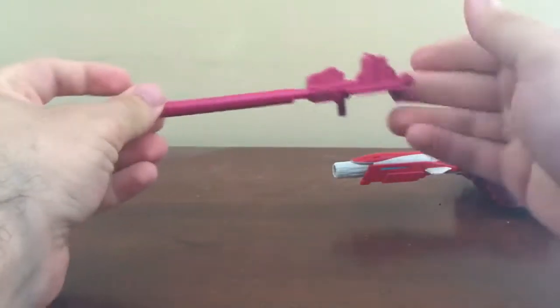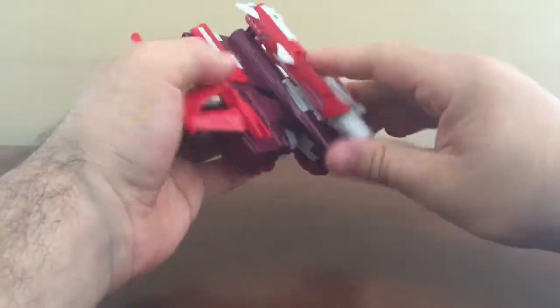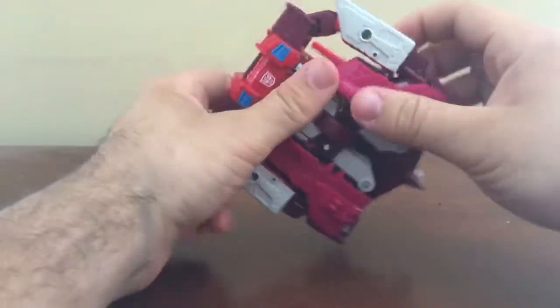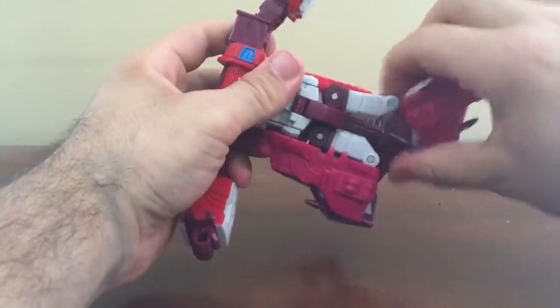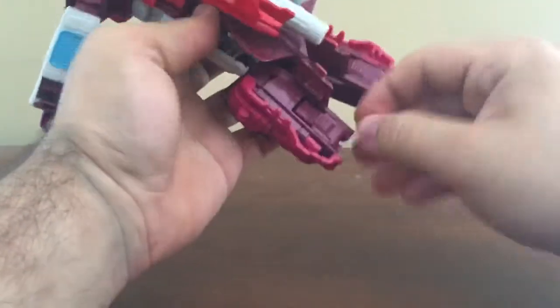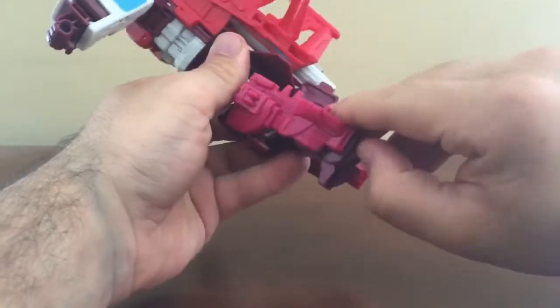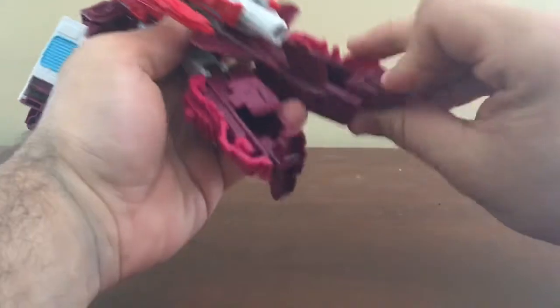When combined, that's actually for Computron. Set that off to the side. If you have Silverbolt, then you know how this transformation will go. Fold this down, detach the wings, fold them up like this, and fold out the arms. Fold the legs down. There's a little tab here that lets you pull up the feet. Fold back the heel and fold that panel down. Do the same thing on this side.